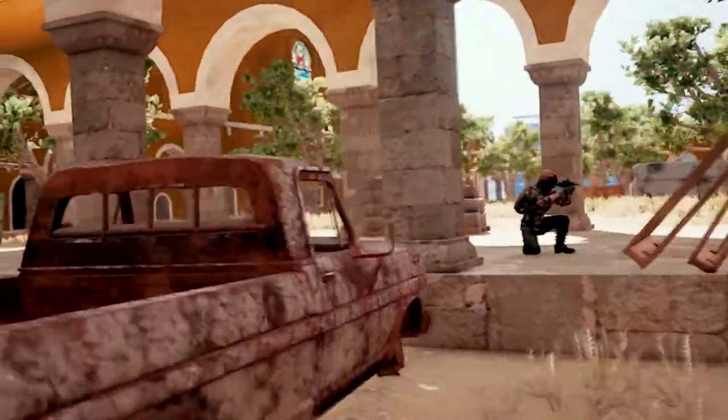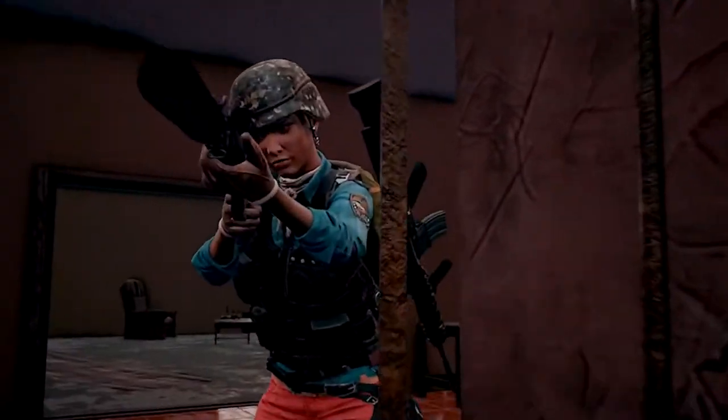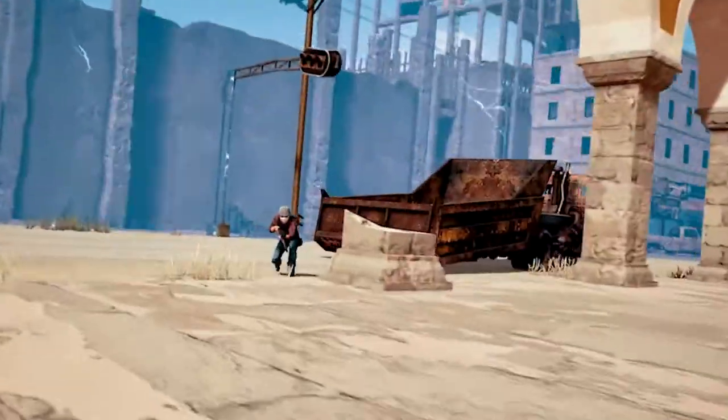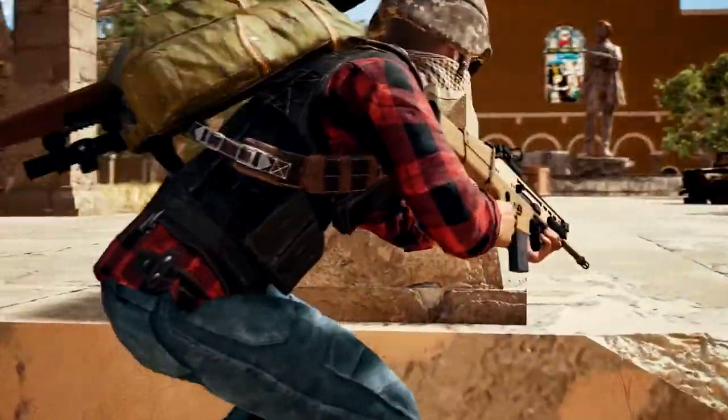Let's survey the field. We've got two guys hunkered down to our left, a third we can see sniping from the church, and a fourth in the first story window. However, the last player is unaccounted for. How should we play this?